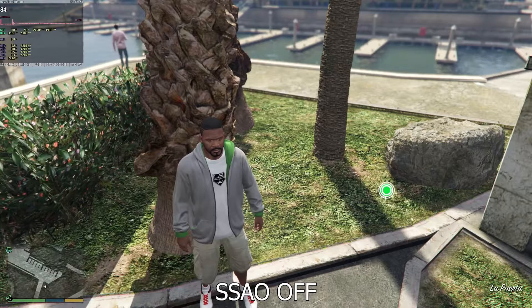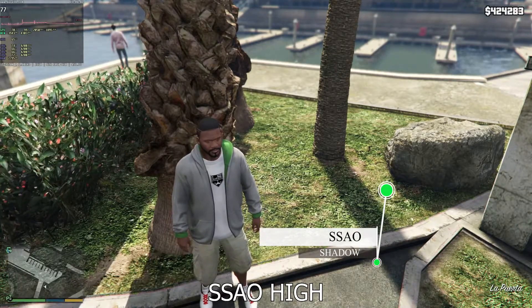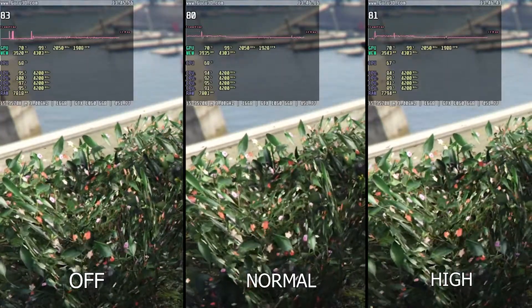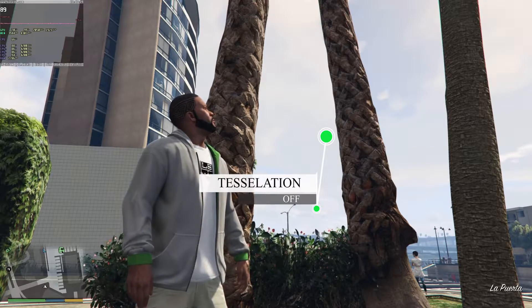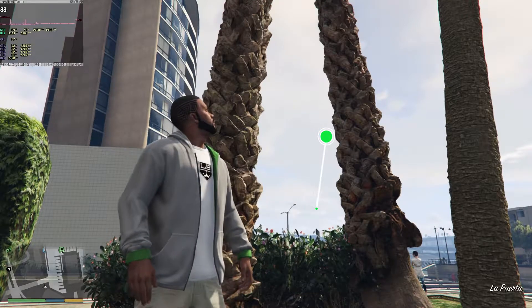GTA 5 uses standard SSAO and we're going to use the high setting, as consoles are set to high. Tessellation is pretty much not noticeable above high and there is no performance penalty, so it should be set to high at minimum.